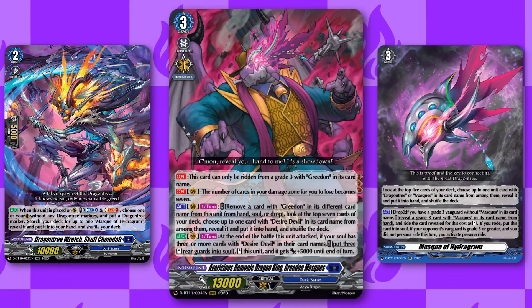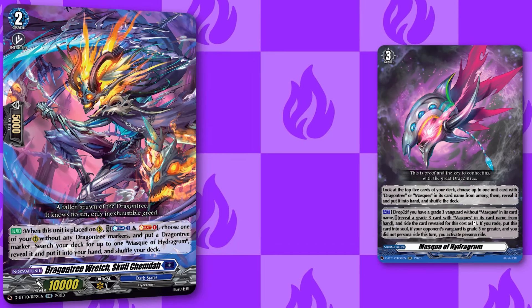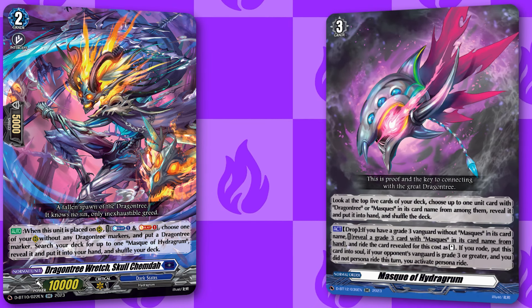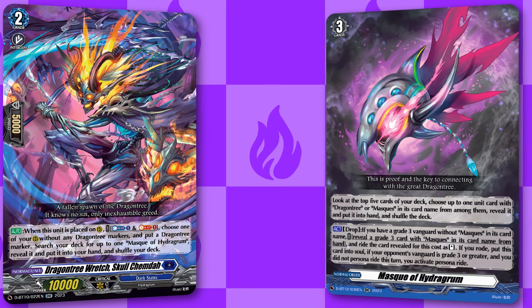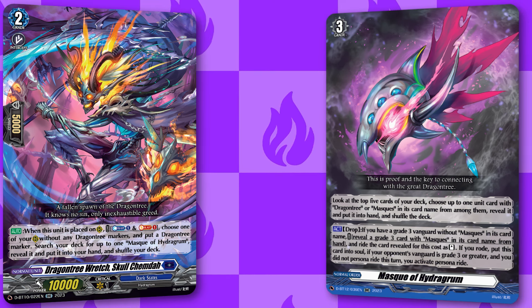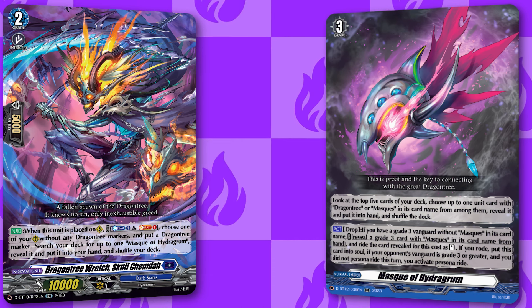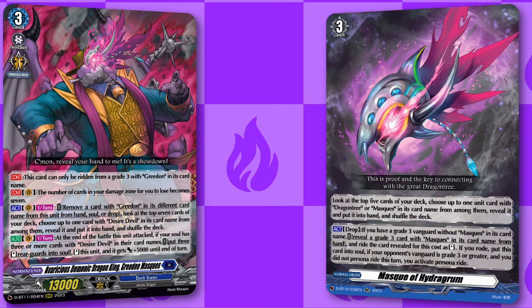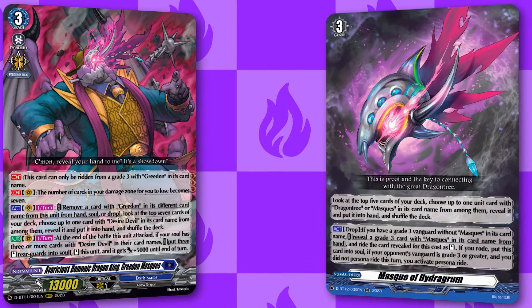Because this is a Masks deck we have to play Skull Kemda and Mask of Hydrogrom, which is where a majority of the cost of this deck comes from. Skull Kemda lets you search for Mask of Hydrogrom to put in hand and also plays a Dragon Tree marker, which gives 5k power to the unit on that circle if your vanguard is a Masks unit. Mask of Hydrogrom is an order card — whenever you play it you check top five and add any Masks or Dragon Tree unit to hand, and while it's in drop you can put it in the soul and superior ride into a Masks unit from hand. If you oppose grade three you also activate persona ride, so you're guaranteeing first persona ride basically every game.